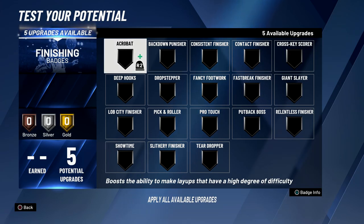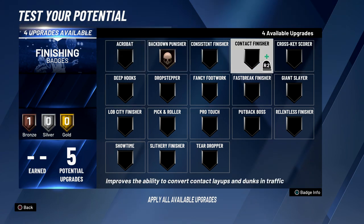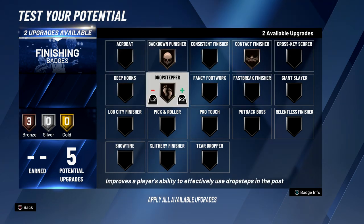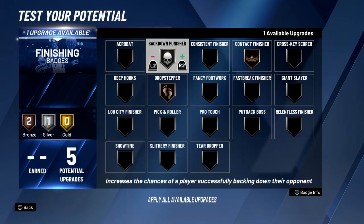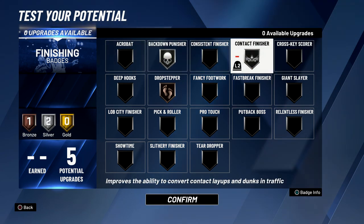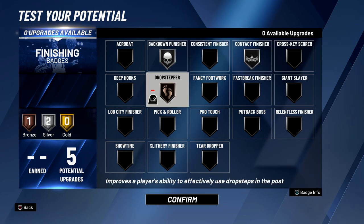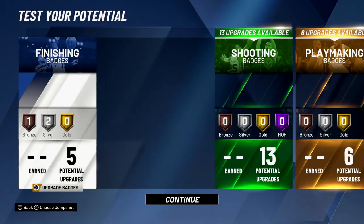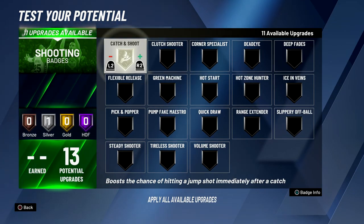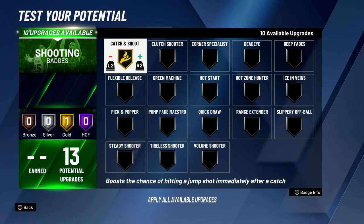As you can see it does say the build is still a glass cleaning lockdown, but it is a stretch lockdown now. Going out to the badges for this build, I think the three best finishing badges are back down punisher, contact finisher, and drop stepper. I'm going to put back down punisher gold and leave the other two bronze, or back down punisher silver and contact finisher silver — I'll just play around with those three once I get my badges.